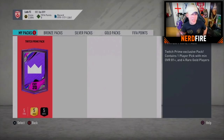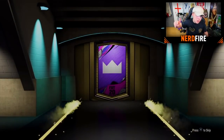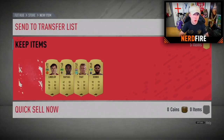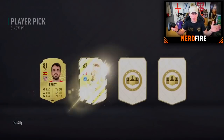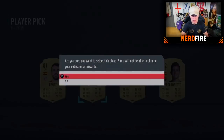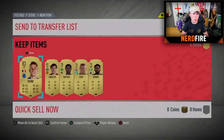Pack nineteen — big shout out to It's Not Joe. Nothing outside the player pick, so straight to it: Dinier. We've got to be doing better than that — we want walkouts.